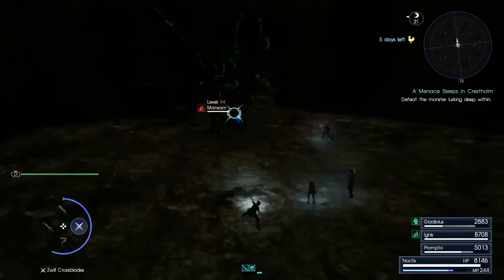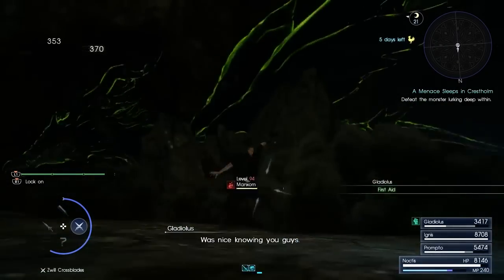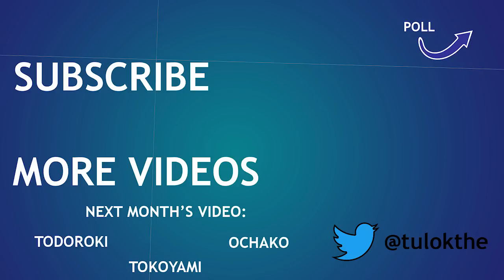Warp around, hack around, slash around, shoot around, throw magic around — whatever it takes. Just remember to warp out regularly. The Last King just died; you don't want to put Lucius through that again. Thanks for watching — if you liked the video, subscribe for more. We make new videos every week. People have been asking for anime pretty much since my channel started, and I need to give the people what they want. Vote in the poll for your favorite My Hero Academia character: Todoroki, Ochako, or Tokoyami. Come back Thursday if you're someone that loves Keanu Reeves, which I think is everyone, so just come back Thursday.